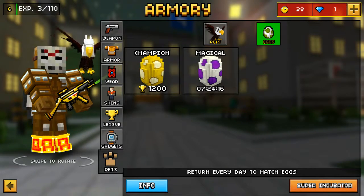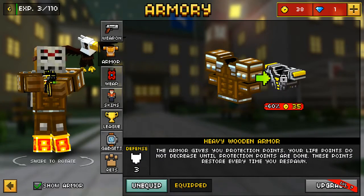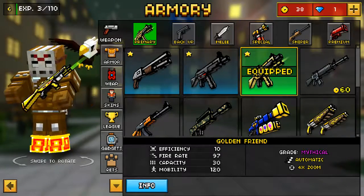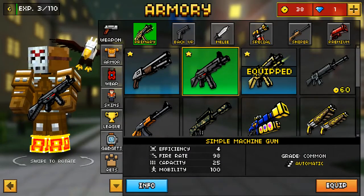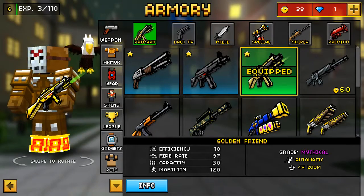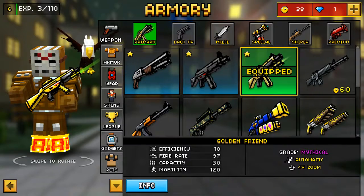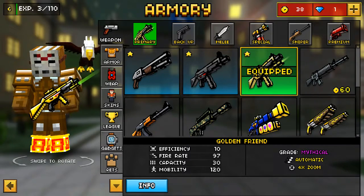My egg will be hatched in 7 hours, so by tomorrow I will open it with you. And then I have the golden friend, which is nice. Simple machine gun and simple shotgun again. This one I actually got on a lucky chest. I was super happy that I had got it. It's good.